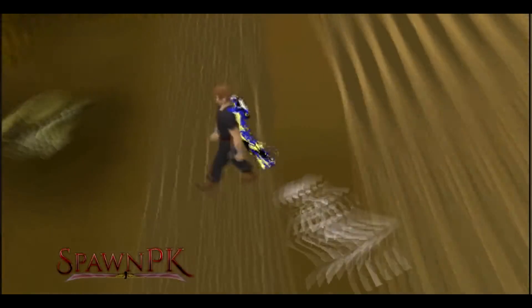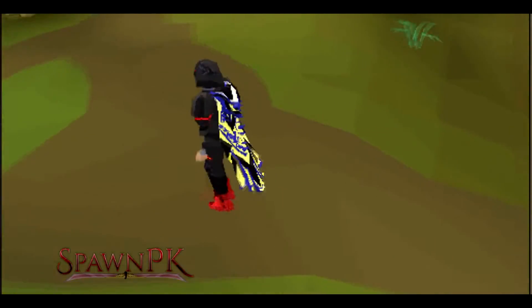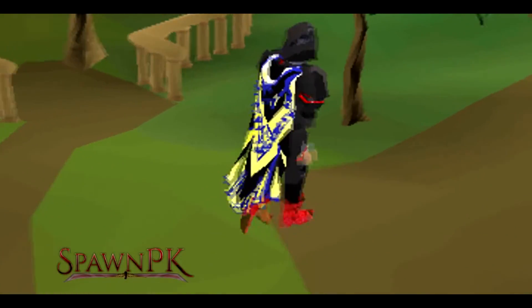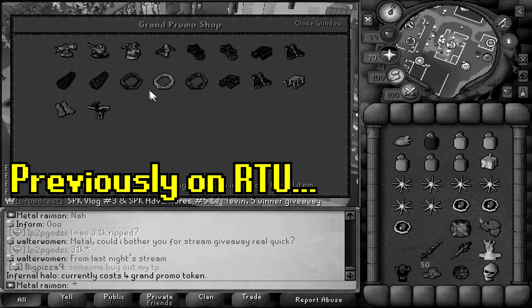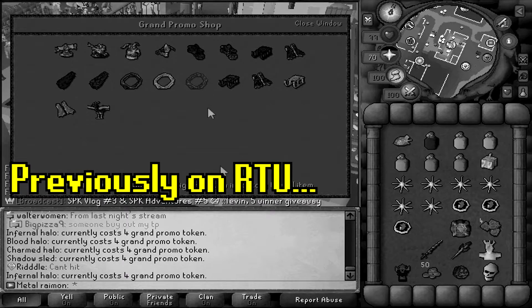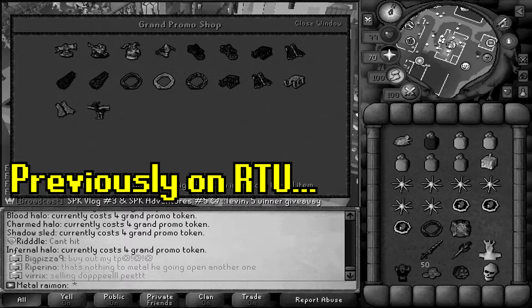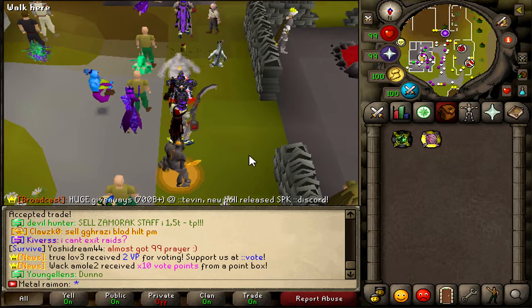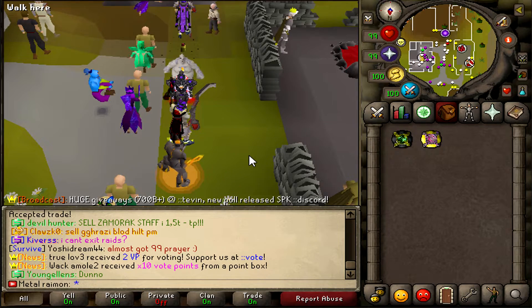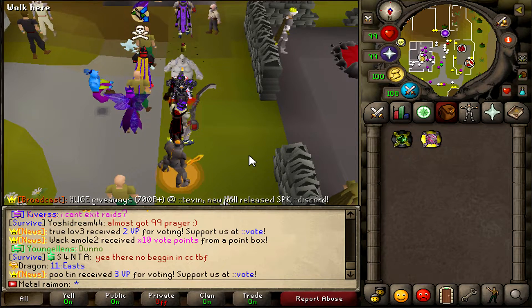Welcome to Road to Untradables, my long-running SpawnPK series in which I try to unlock every single untradable item within the game. Welcome to RTU. The Halo is something I've been wanting for a long time — it's actually a best-in-slot type of deal. The infernal one is cool but I feel like the blood halo fits my style a little better. We're just going to open it and hope for the best. What's going on everyone? Metal Rayman here, welcome back to episode number 98.